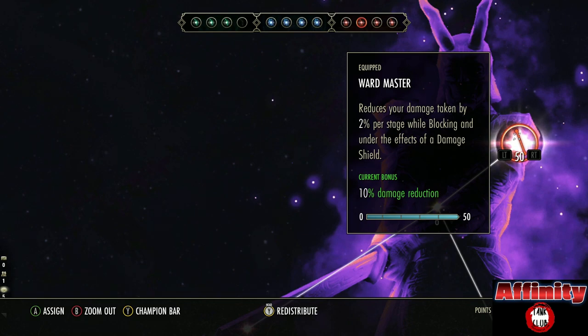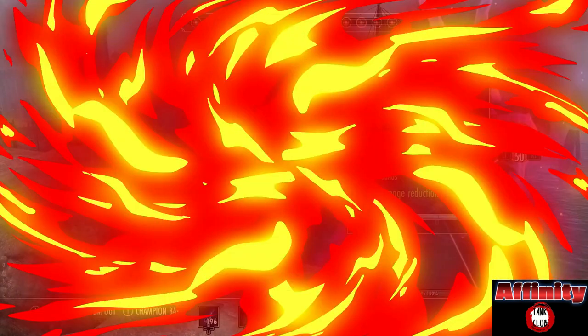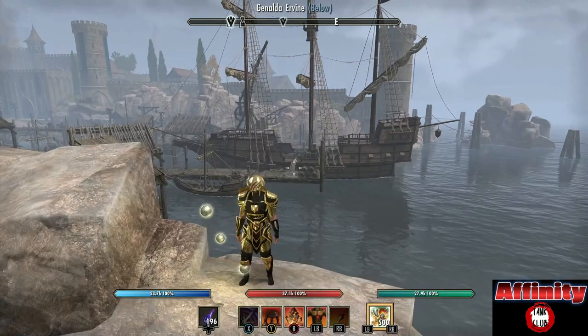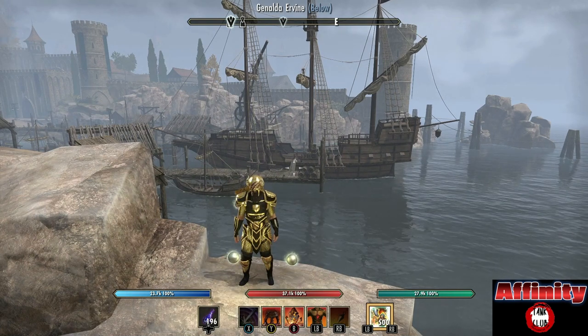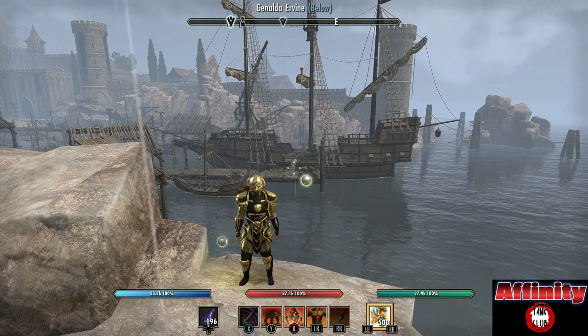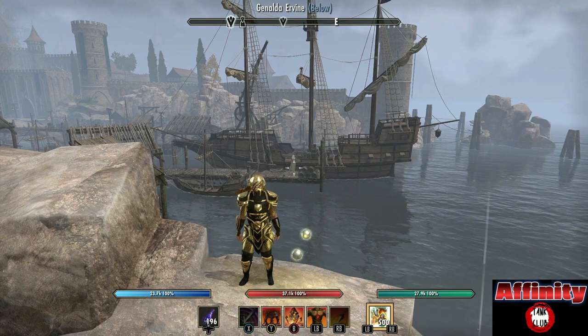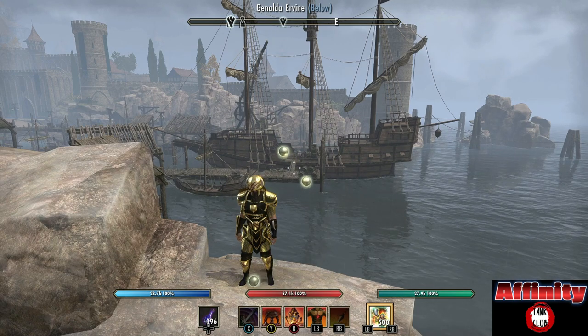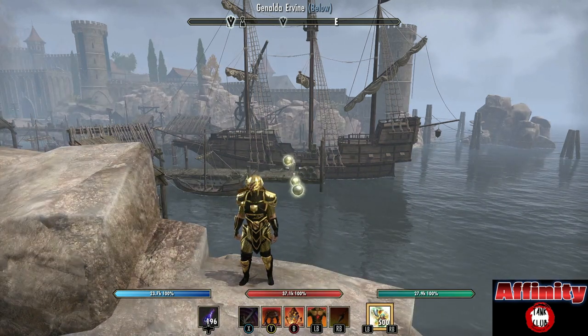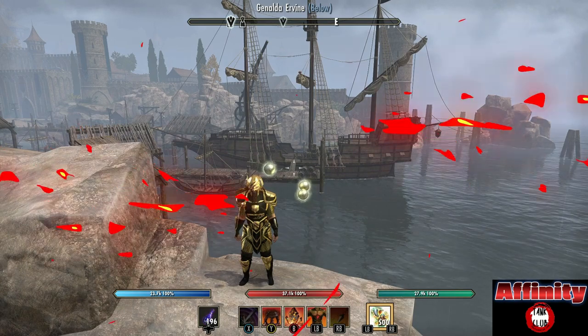That is everything for the Affinity one-bar Dragon Knight tank build. Hope you've enjoyed the build - let me know in the comments below what you think and if you're going to give this a try. If you've got any questions you can also check out TheTankClub.com for more builds and tank information. Thanks very much for watching and I'll see you next time.